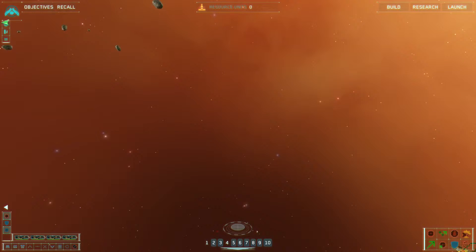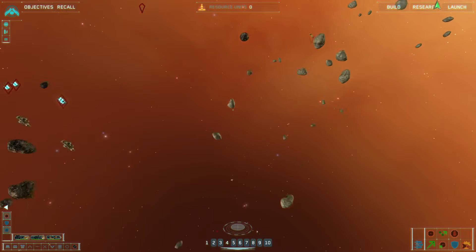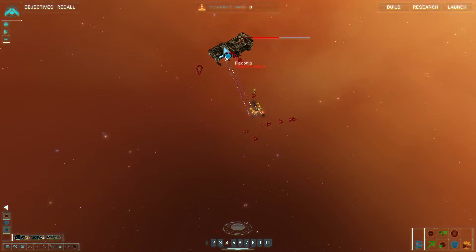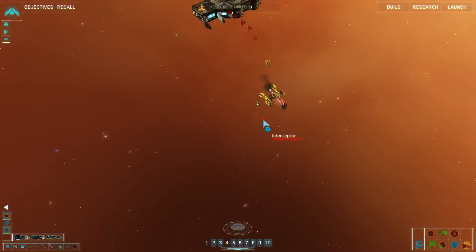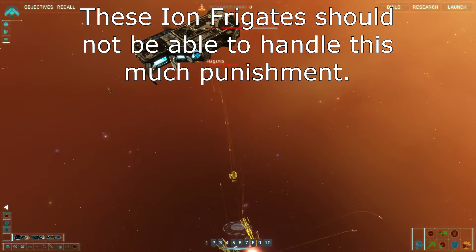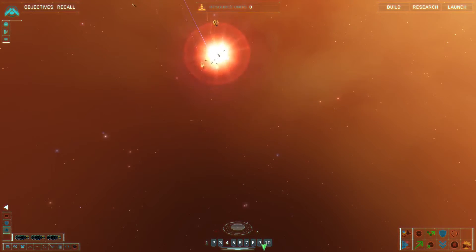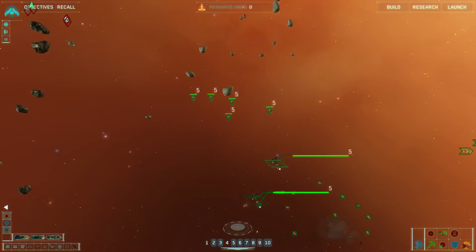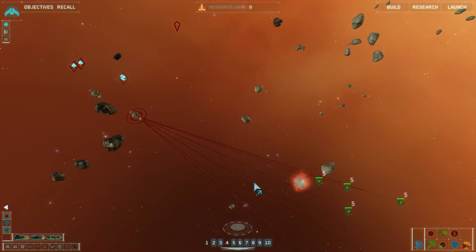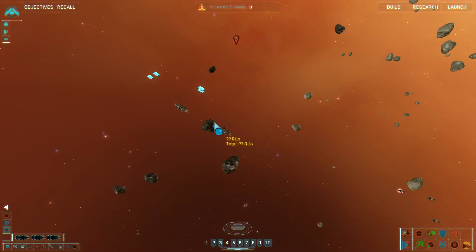For some reason, the ships that he has have way, way more attack power and hit points than a ship of that type is supposed to have. What I did was take the ships he warps in with — that he gives you — and just followed him in with them, distracting the enemy's heavy cruisers. Those ships die fairly quickly. However, he goes right for the enemy mothership and just completely — him and his destroyer and the few ion frigates he has — completely waylaid that mothership and killed it no problem. Nelson pretty much wins the day by himself.